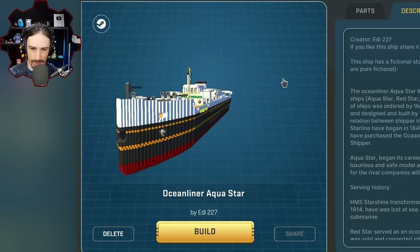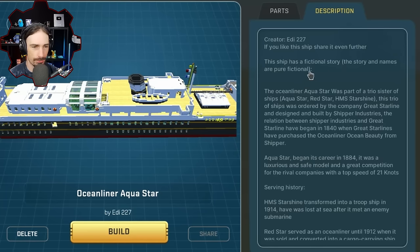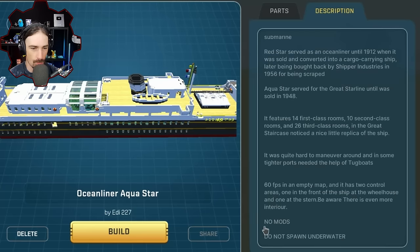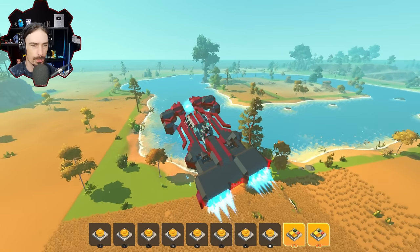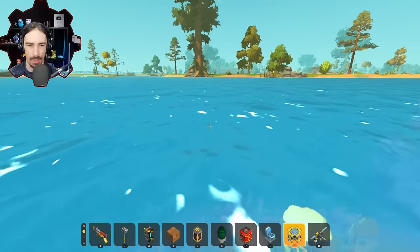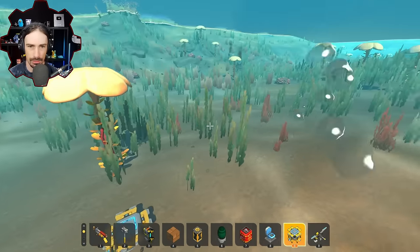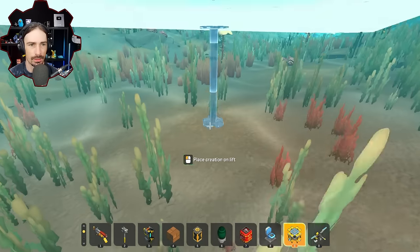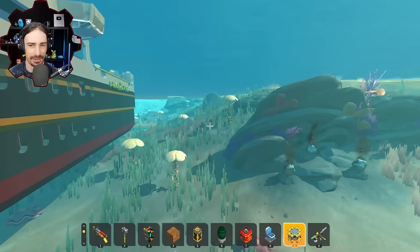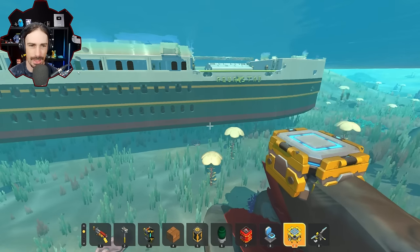I'm gonna have to find a spot in the water for this next one because it looks absolutely massive. By eddie227, this is the Ocean Liner Aquastar — there's a whole fictional story here. No mods, do not spawn underwater. I hope this is enough water. In order to spawn it on the water you have to put the lift under the water. Here goes nothing — it's lifting up as high as I can get it but it's pretty much underwater. I'm sorry I cannot follow the instructions.